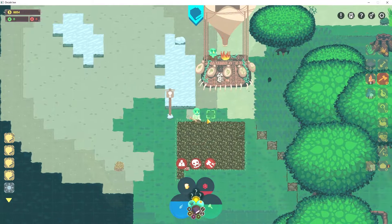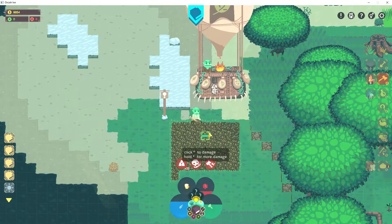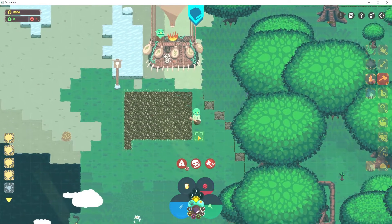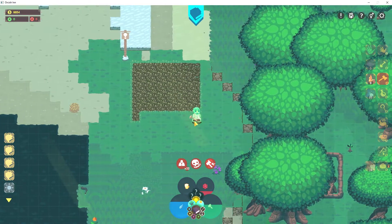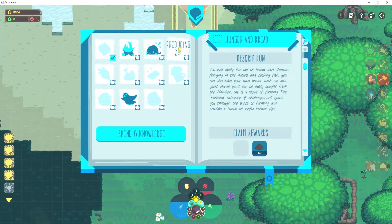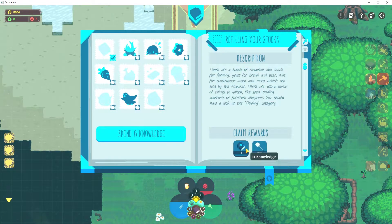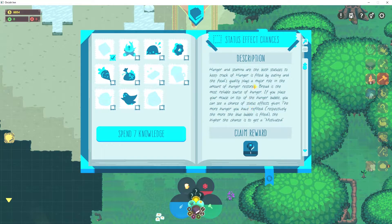Hello, how's it going everybody? We are back with some more Orcish Inn. I was talking to the developer who actually watched my video, which was awesome - thank you to Steven for taking the time. He told me there's more stuff you can do up here. So check this out: free fertilizer, and you get knowledge. You get nails - you just get stuff for free here.